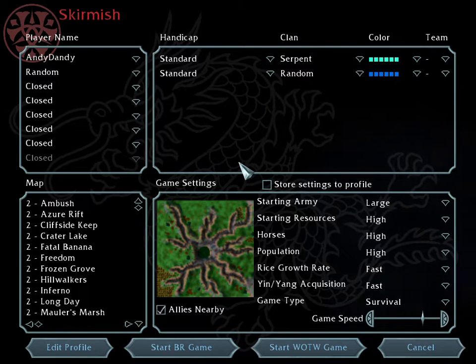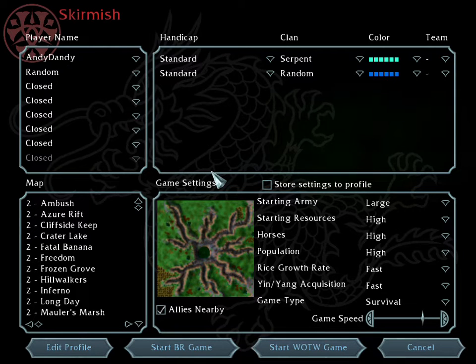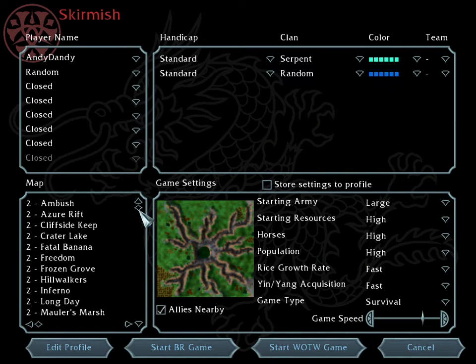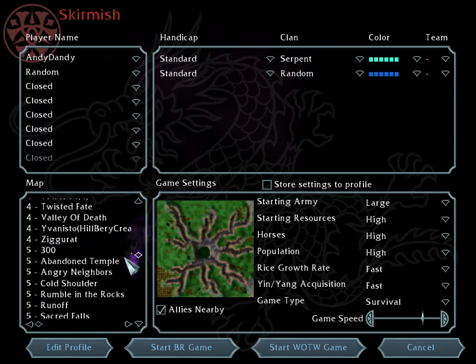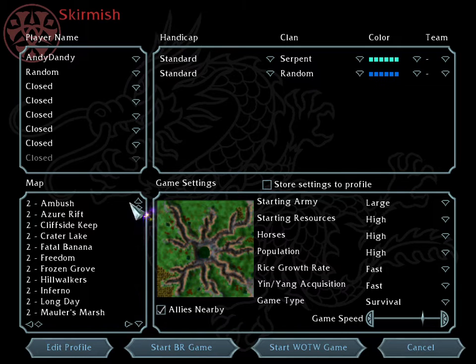Hi guys. I haven't done this in a while — more than a year — so I wanted to revisit the maps that I commonly use. I see that a lot of people send me questions and queries on where to find specific maps, so I'm just going to go through them and share my thoughts. There's not much with the two to four man maps, so I'm going to start with the eight man maps.